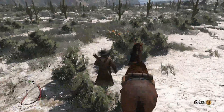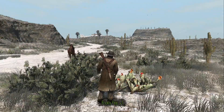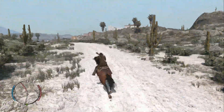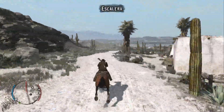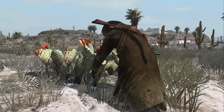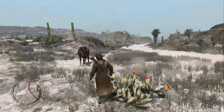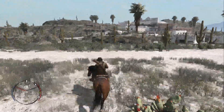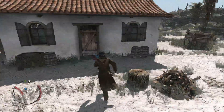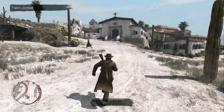Right here is where I noticed the first prickly pear — I did ride past one at some point, but this is what they look like. I decided since I'm in the area I'll look around for those. There's number 1, and right here is number 2. For now I'm just going to ride over to Escalera and buy the property here for $150 — that'll be player home number 9 of 13 for Escalera.